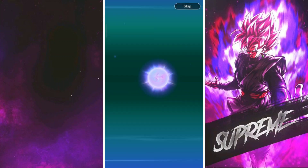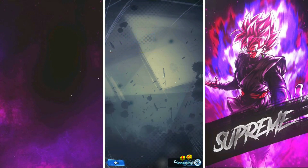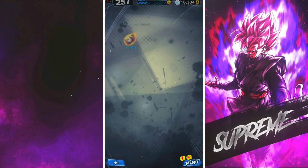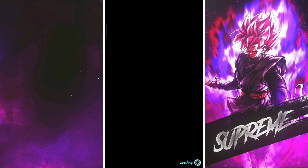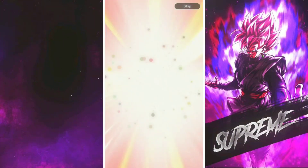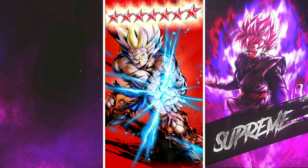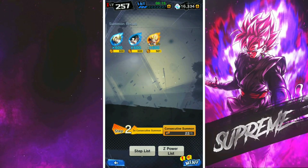I got him up like three or four stars in no time and maxed him out. Another guaranteed sparking — let's see what we can get. We're almost halfway through these. I do not want to see you — I really do not want to see you ever again. He's such a bad unit. I've got him at like 11 stars as well so I really don't want to see him anymore. Another sparking — that's pretty cool. That's Zenkai Goku done — that's him at 14 stars. That's really nice. I'm happy about that. That's definitely one unit I did want to finish off in this video.